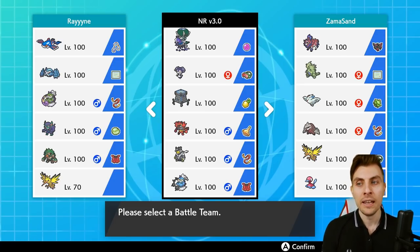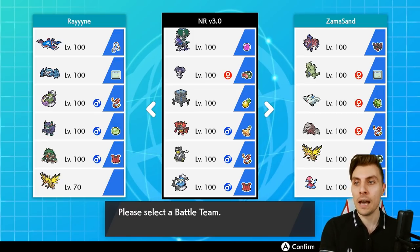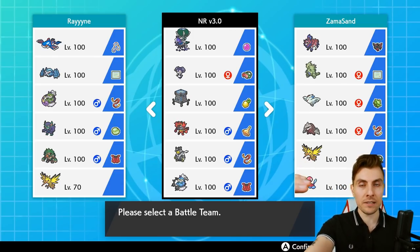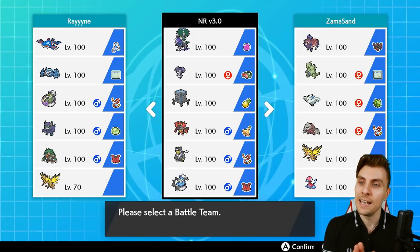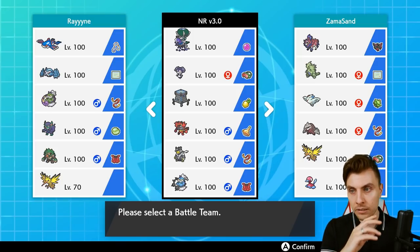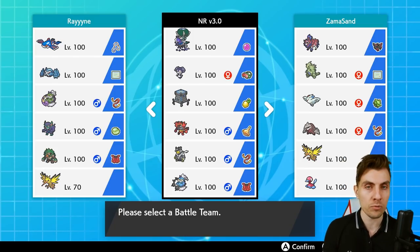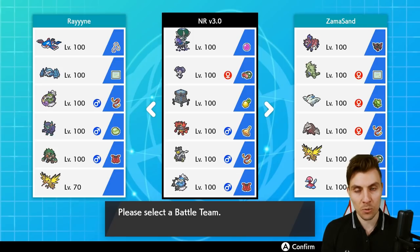We have the inclusion of Stack Attacker in this team, which gives us a really nice trick room option — especially if trick room is a way for my opponent to counteract the faster things on our team. It helps us have a really fast offensive mode and a really slow offensive mode. That was one of the hardest things about the team: opposing Thunderous was difficult to deal with. With Stack Attacker and support from Indeedee, you can get seamless trick room support up and disrupt your opponent's game plan.